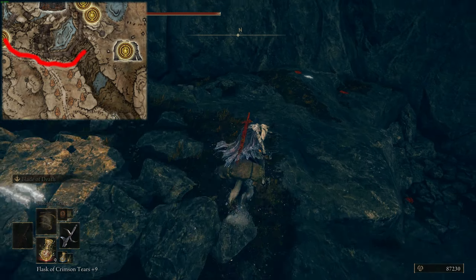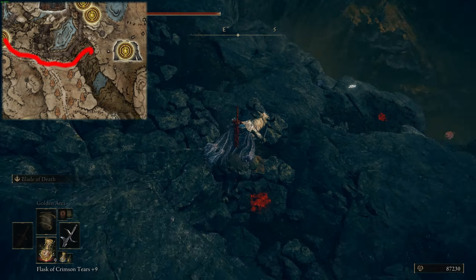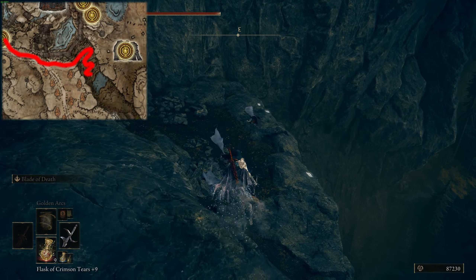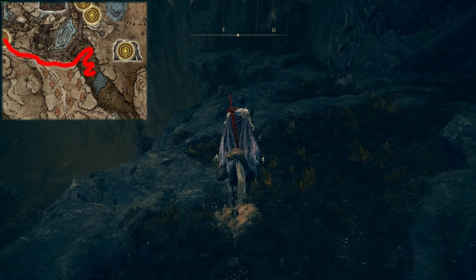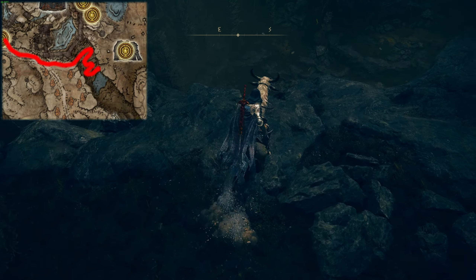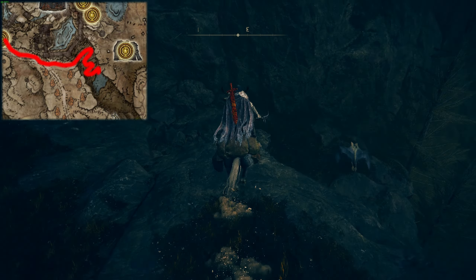Now you want to jump down these cliffs, zigzagging back and forth, so a big jump doesn't damage or kill you or Torrent. Feel free to pick up any of the items you see on the way, but the only things of real note are a cookbook and a talisman near the end, which I will point out to you.